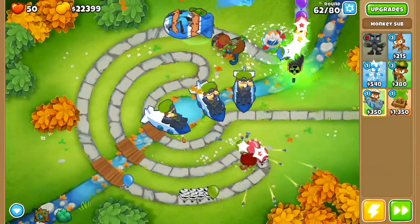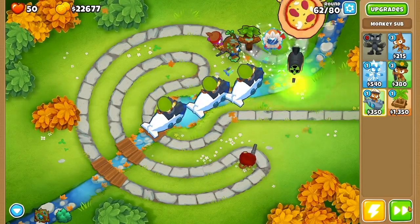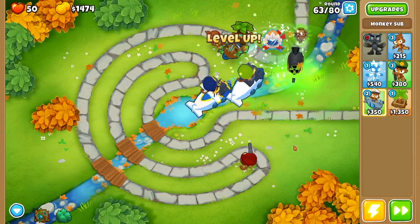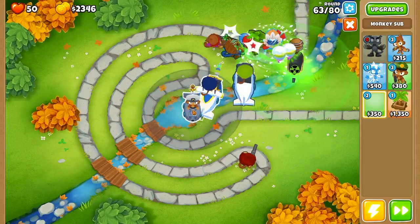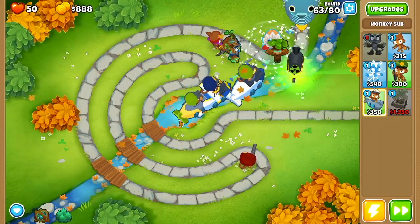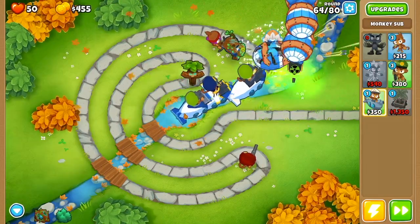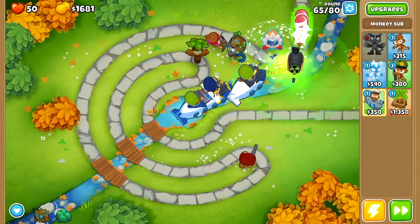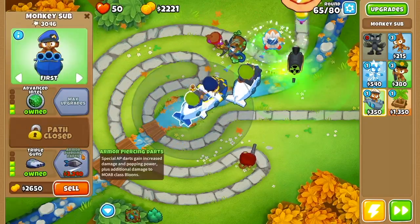I do recommend working in a banana farm somewhere along this run, because on round 62 I sold the bottom left sub so I could upgrade the middle guy into a sub commander for round 63 — might not have been necessary but I was a little nervous. Then I placed the sub back and got it back up to a 2-0-4.